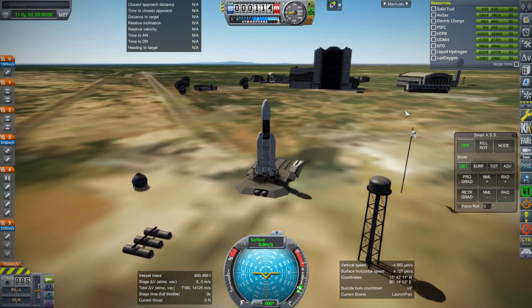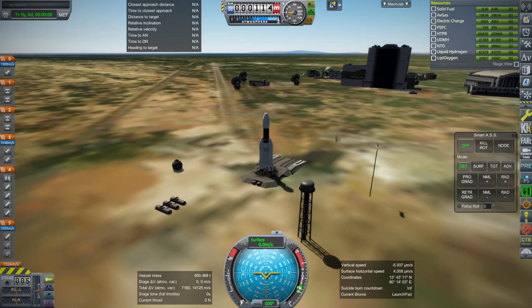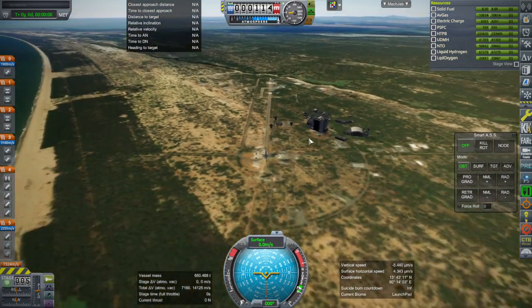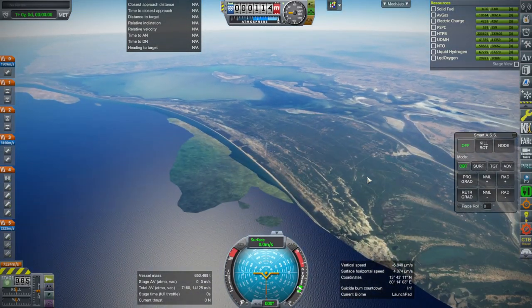Here we are with the GSLV Mark III on the pad. It's a little bit blurry at low levels, and this is the best quality I can get. This terrain is actually better than the Kuru terrain because it doesn't have all the clouds on it — it's fairly crisp.